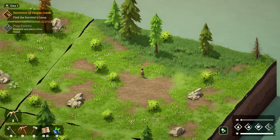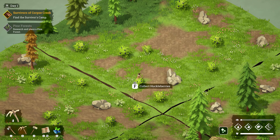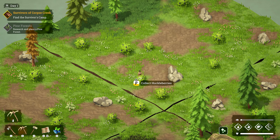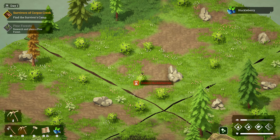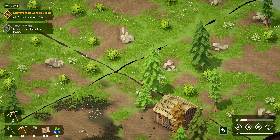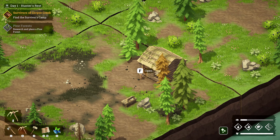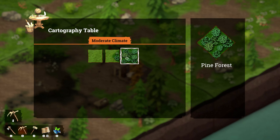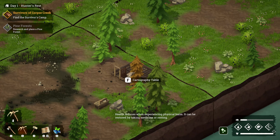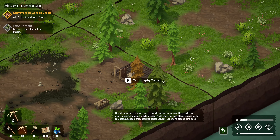We have a pine forest tile piece unlocked. In order to progress through the game you essentially do anything in the world — collect berries, chop down trees, collect stone. All of these things seem to respond, and that allows you to research more tiles at the cartography table. We can open that up and unlock pine forest. Scouting is what fills the progress bar, and once that fills up you can unlock another tile piece.